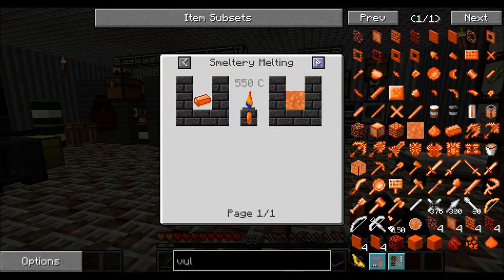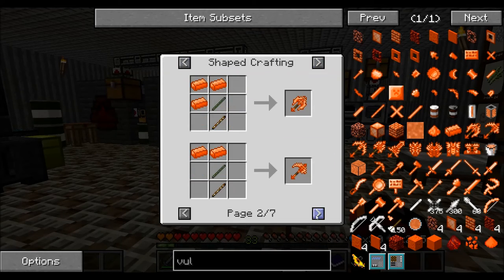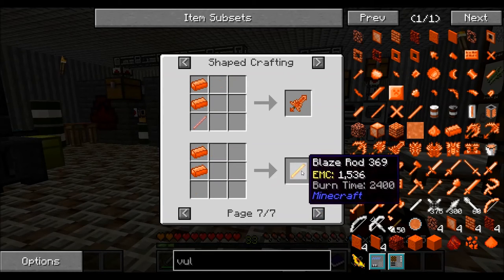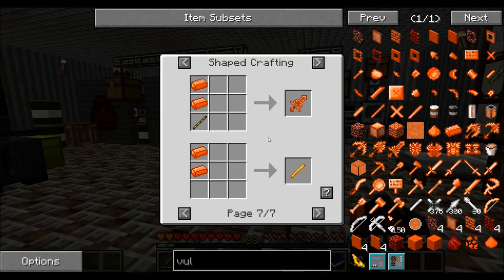What you do with vulcanite is you can smelt it down, get the right recipe to get the vulcanite ingots, and then through that - if it will show us - there you go: two of them will make one blaze rod, and then you're good to go. But like I say, I couldn't find any.